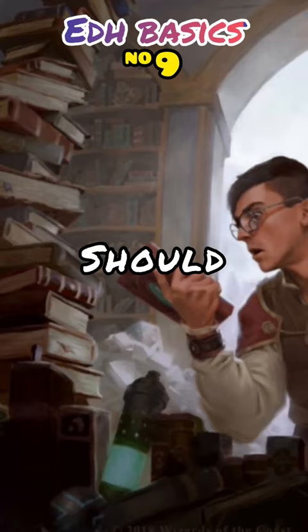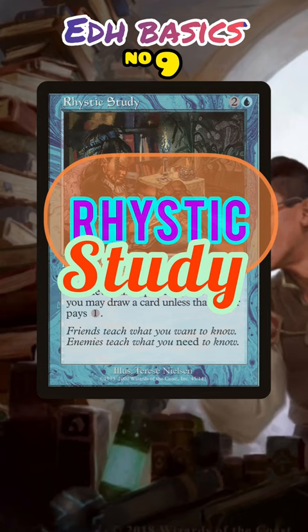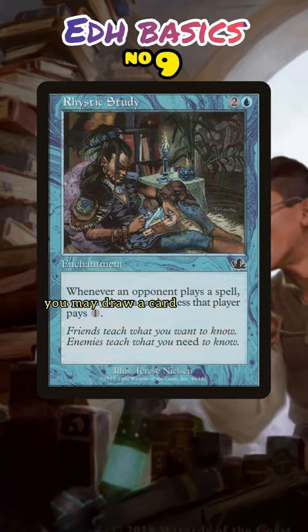Commander cards every player should own, number 9. Draw Engines: Rhystic Study. This card does all the studying for you so you don't have to lift a finger. The passive value here in card draw really can't be overstated. It belongs in any deck that runs blue, full stop.